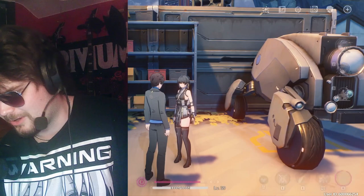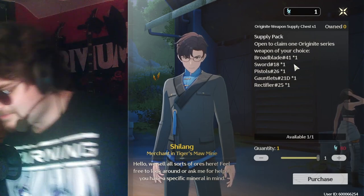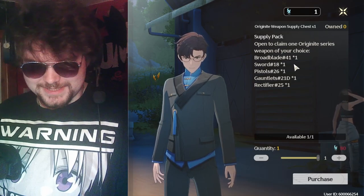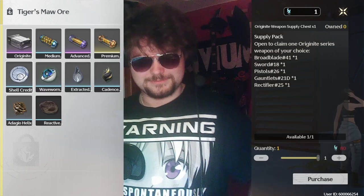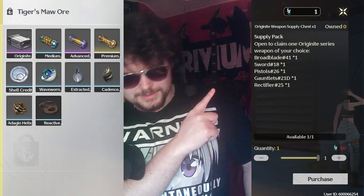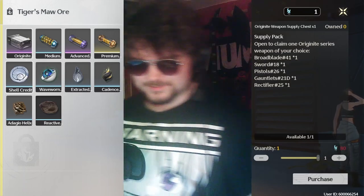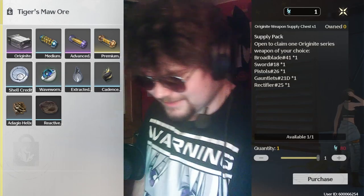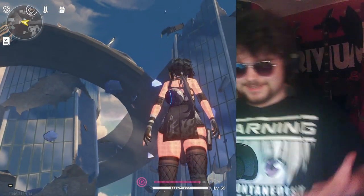This box — the four-star weapon selector, the Originite Weapon Supply Chest — I'm not 100% sure if this is the same one we got from the pre-registration reward. As you can see, I've put myself in the middle here: the first box on the top left is the weapon selector box, and on the right we have the weapons that we get. That's a four-star weapon, and then there's a second four-star weapon you can get if you go to the top of that building.